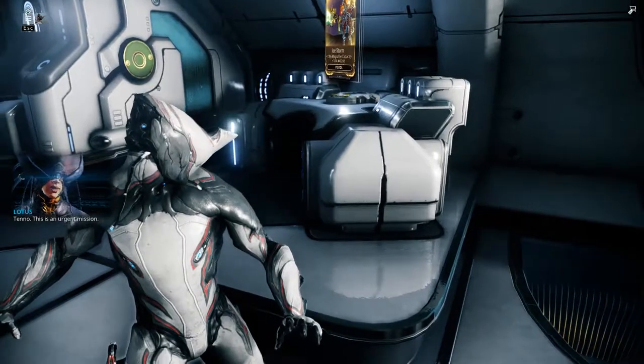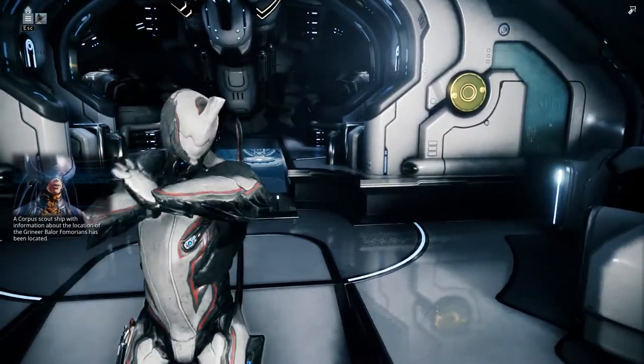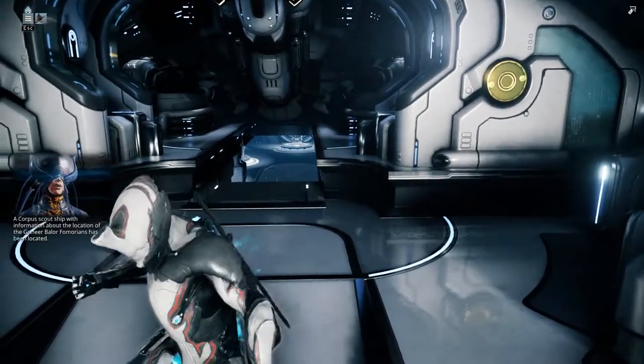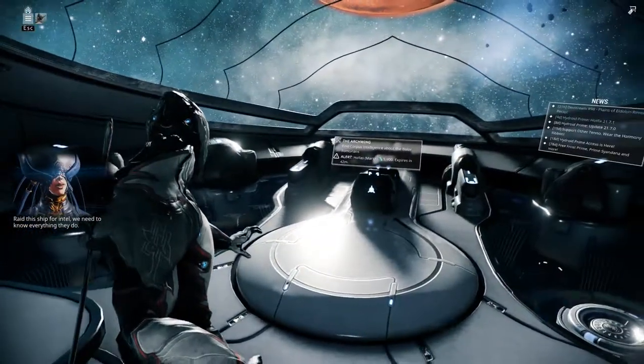Tenno, this is an urgent mission. A Corpus scout ship with information about the location of the Grineer Balor Fomorians has been located. Raid this ship for intel — we need to know everything they do.